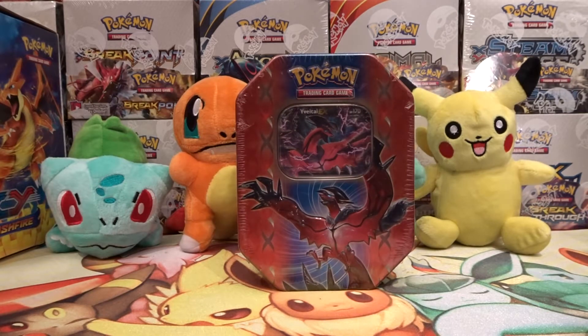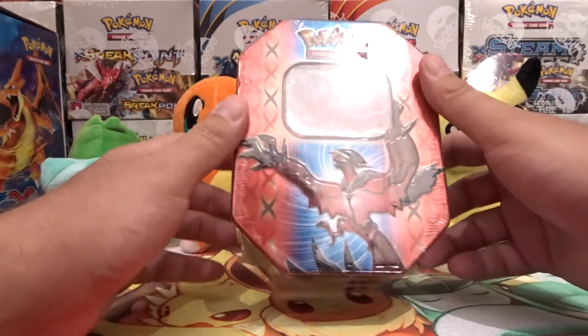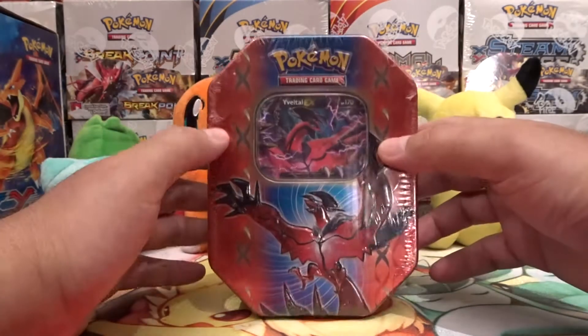What's going on everyone? Welcome to Collective Pokemon and I hope you all are having a fantastic day. Today I was able to find a Vaporeon EX tin from 2014. I'm very stoked about that. Hard to find these tins now in stores, and online they're just outrageously overpriced. I was able to find this specific tin and they only had one left, so I grabbed it. Today we're going to open up this tin and see if we can get some good pulls.